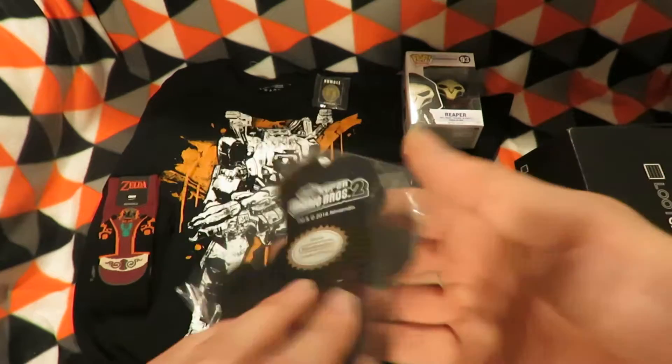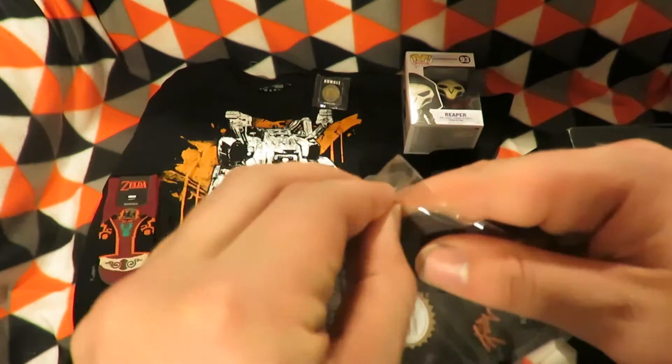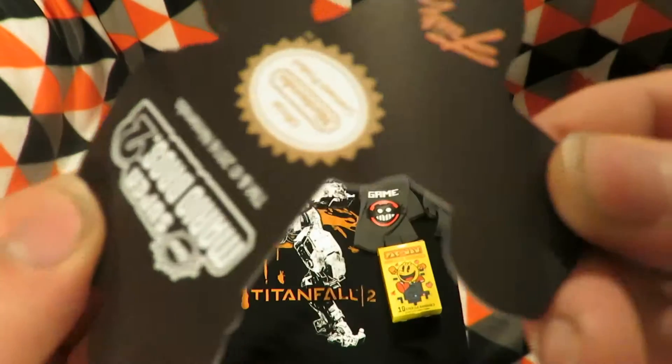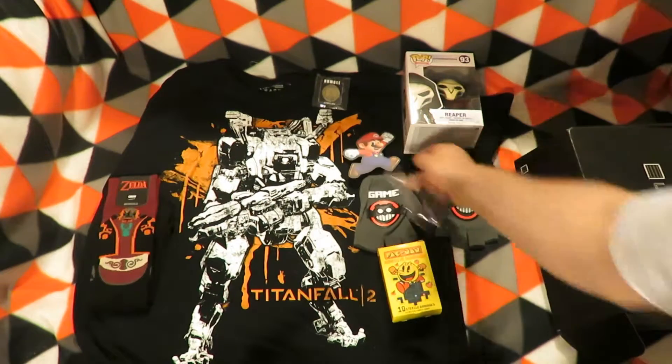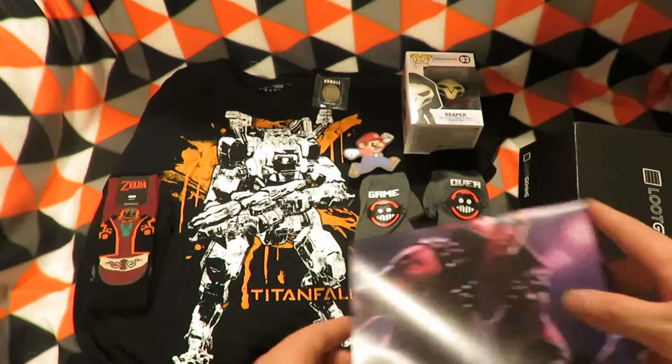The next item is Mario from Super Mario Brothers 2 — a magnet. I can tell it's a magnet by the feel and just look at the colour of the backing. So that will have to go into my fridge with the other Mario magnets.